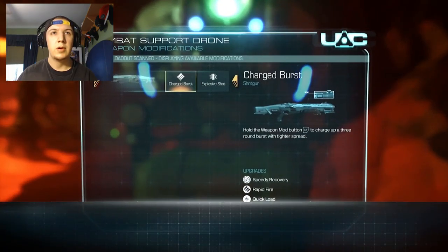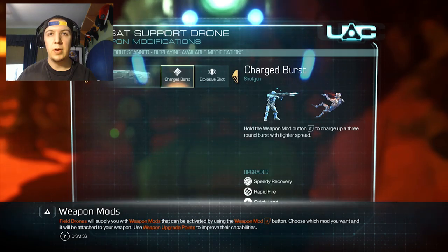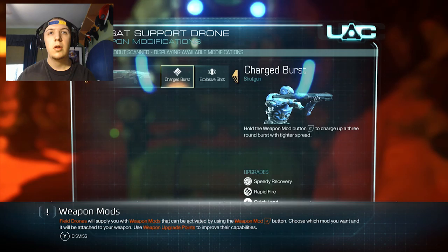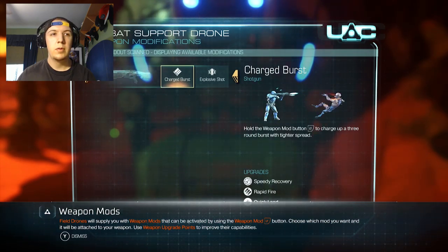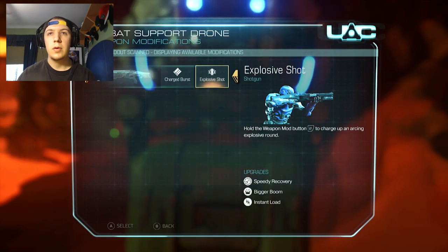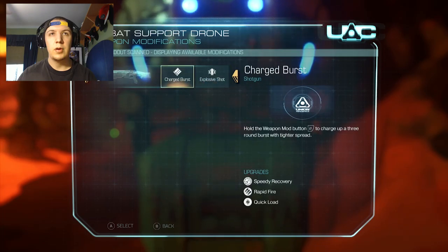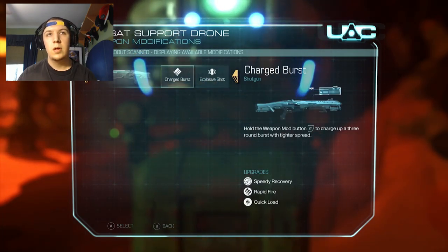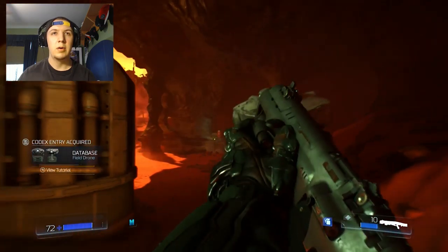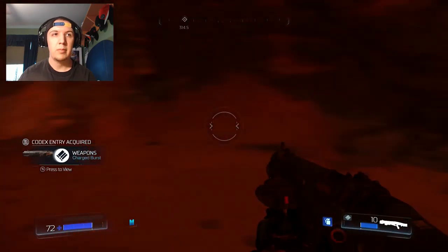Ooh. What do we got to interact with here? Charge burst. Hold weapon. Three round burst. Higher speed... what's the other one? Okay, dismiss that. Arcane explosive round. They're both good. Let's try that. Purchase. Sorry robot, but mine. So bite me. Hehe.